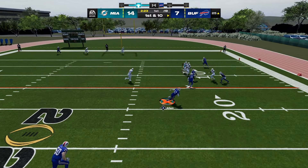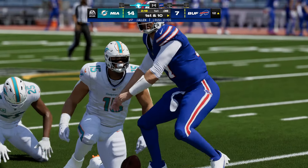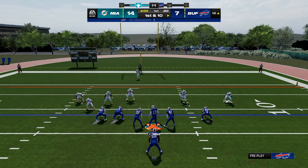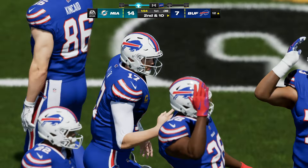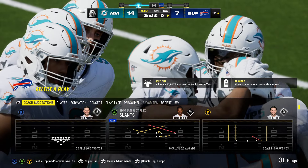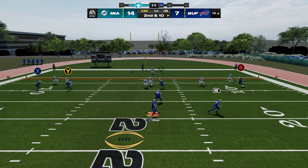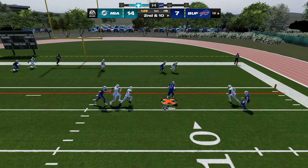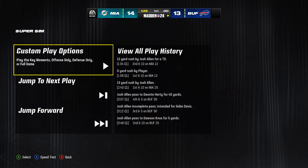I could run Josh Allen — oh, that could be cheesy. Usually with 7-on-7 there's no blitzing, and also no quarterback runs. Because yeah, it can get very OP. I could just do this all day and absolutely destroy my opponent. This is like the glitchiest thing you could possibly do. We've got to figure out defense though, because defense is getting cooked.